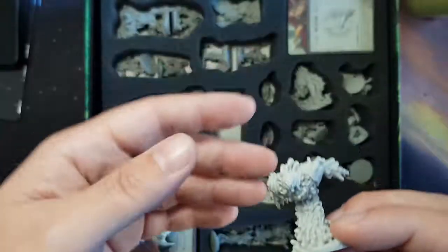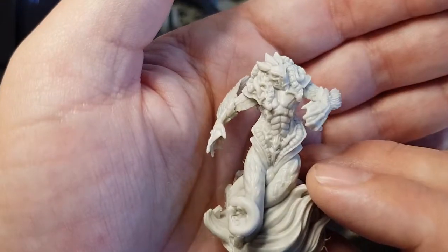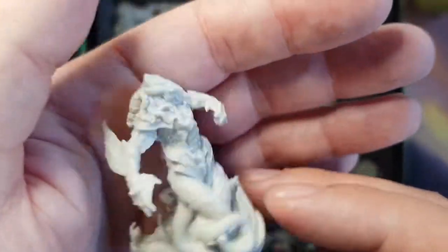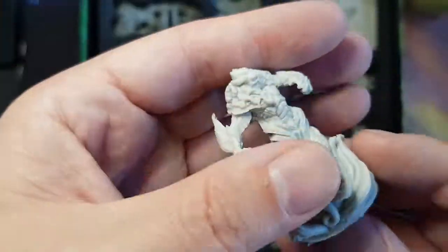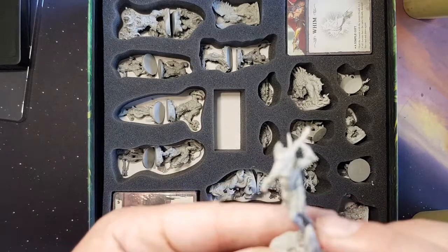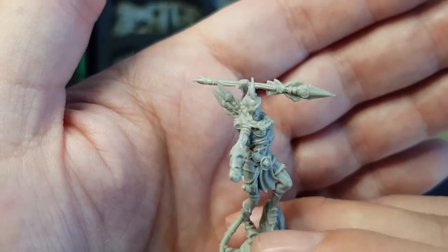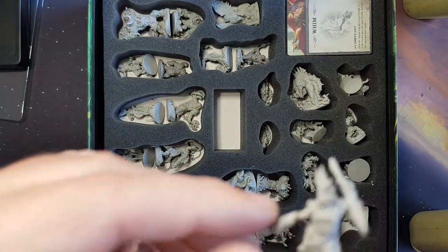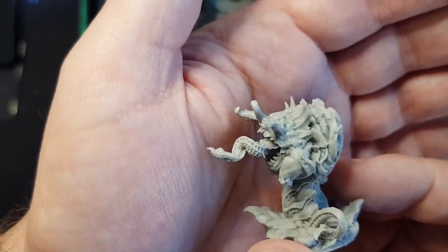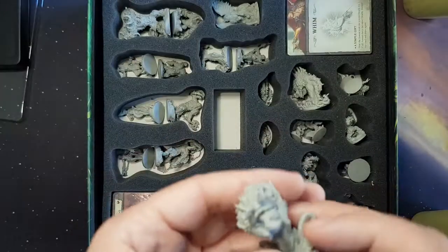This character makes me feel uneasy. I'm not sure what it's supposed to be but it's awkward — kind of like a tentacle mermaid, amphibious looking thing. It's been a few years since I backed this. There's a little bit of flash from the resin — we can clean that off. We have the technology.